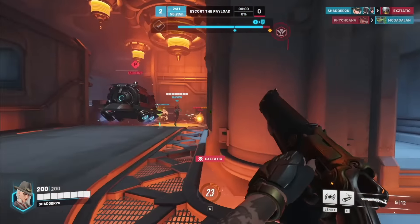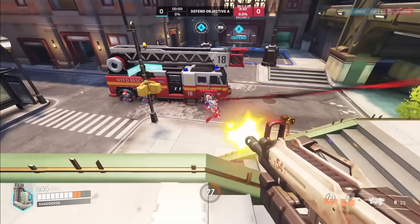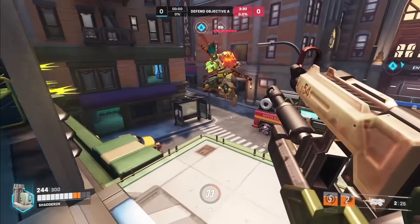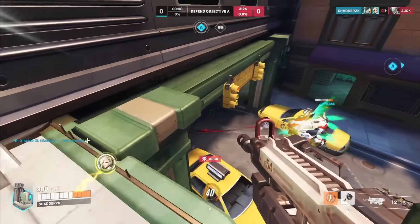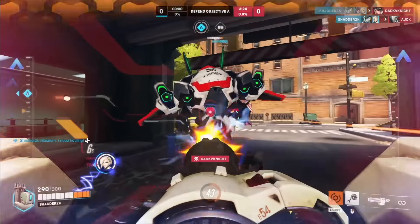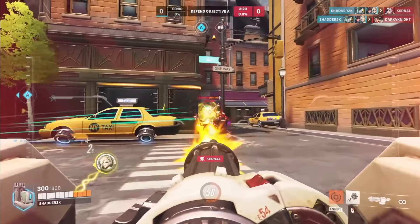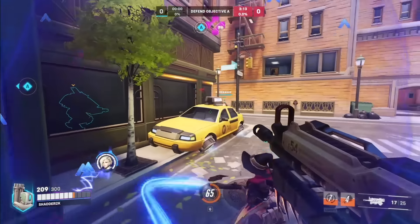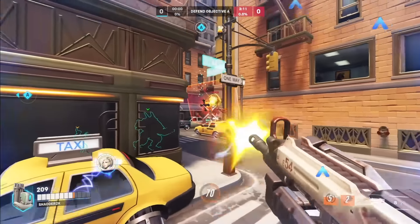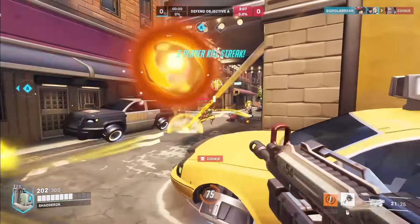The next character is undoubtedly Bastion. Bastion's turret form is powerful, but there are several things you need to do to get the full effect. Remember, it's on an over 10-second cooldown, so if you just waste it at the start of a fight, you're not going to get guaranteed value. First, track and bait out cooldowns that can shut you down — whether that's Reflect, Sleep, Nade, Hook, or whatever. When these cooldowns are not available, your turret is going to get a lot more guaranteed value.